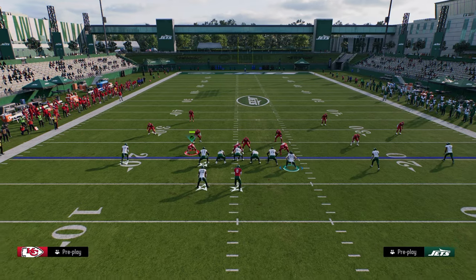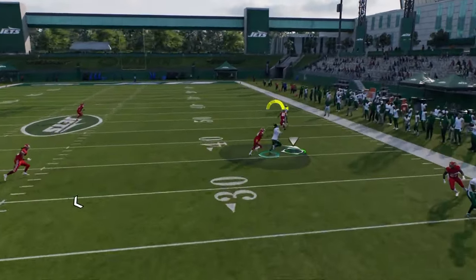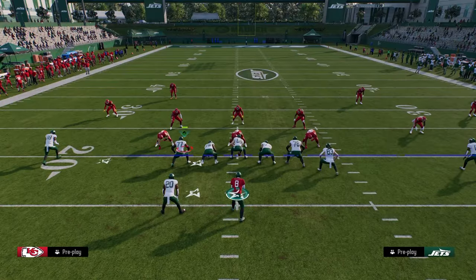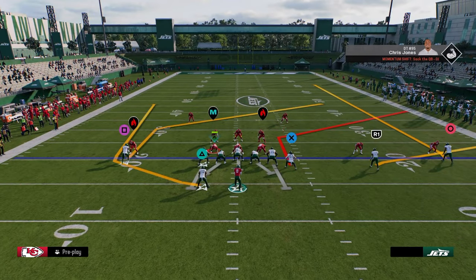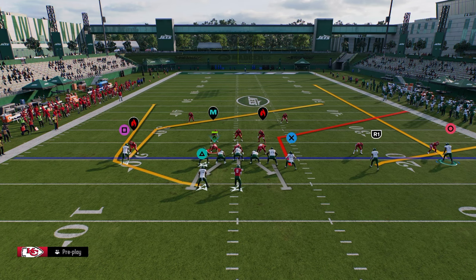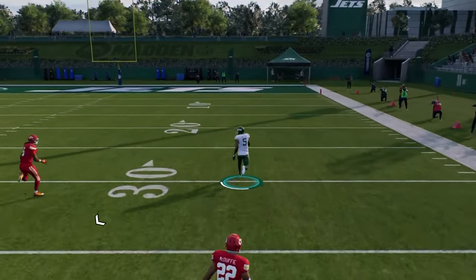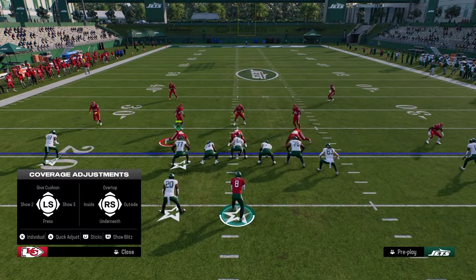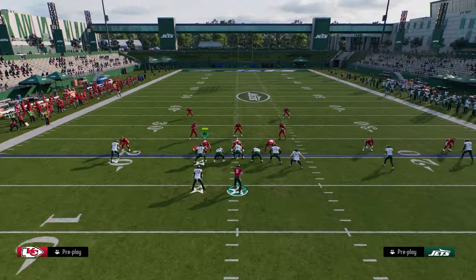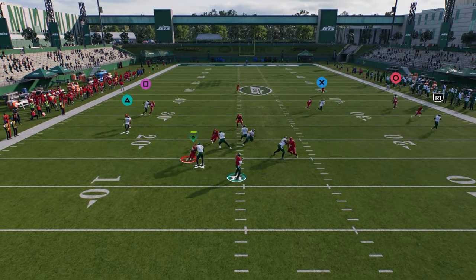Against man coverage, this tight end corner does a really good job attacking man consistently for easy yardage. You can put the outside receiver on a curl route, stem him all the way up, and if they're in press man to man, this curl will basically glitch past the defender — it can be a one-play touchdown against press man, whereas a fade sometimes loses. With no safety help over the top, it's a touchdown every single time. So they have to have safety help, and because they need safety help, that opens up the entire middle of the field for your post route.